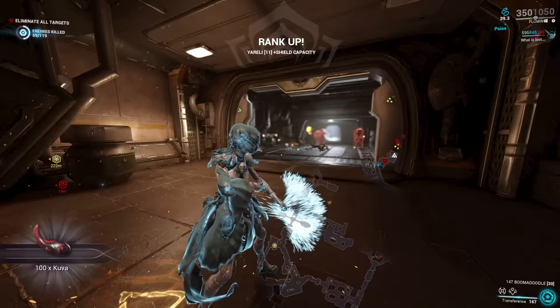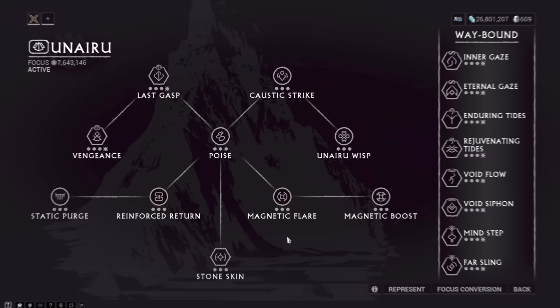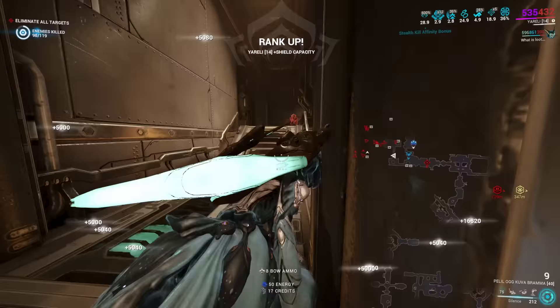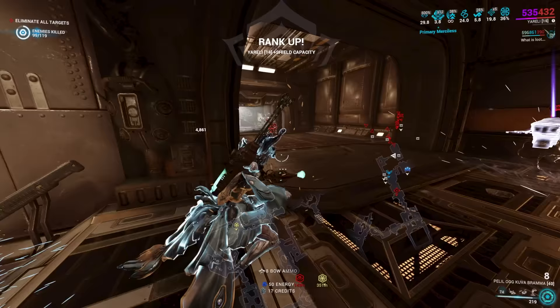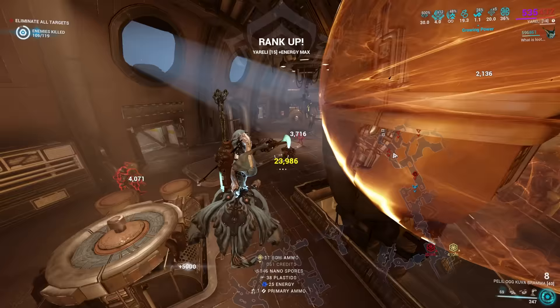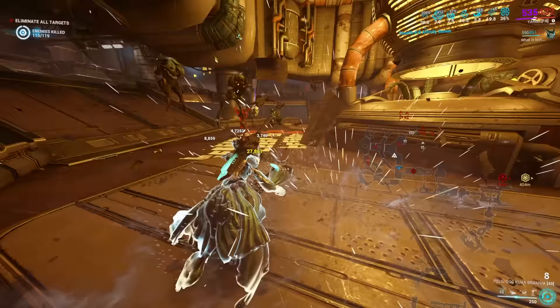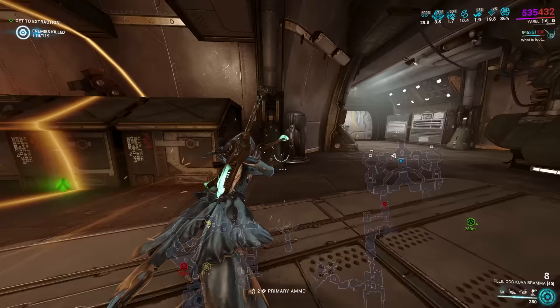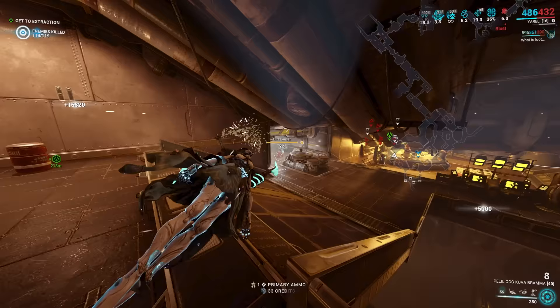The best way to be immune to knockdown is through the Unairu focus school — the very first node in the middle is called Poise. Poise is effectively just Primed Sure Footed. At max rank, when you transfer out into your operator you get 40 seconds of knockdown immunity, which is easy to refresh by quickly going in and out of operator mode. This means we no longer waste mod slots on knockdown. If you have Primed Sure Footed, Poise no longer applies.